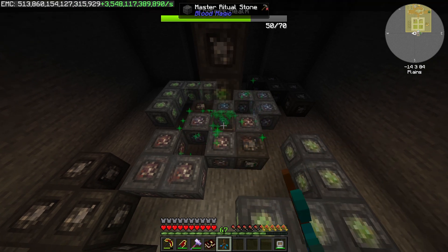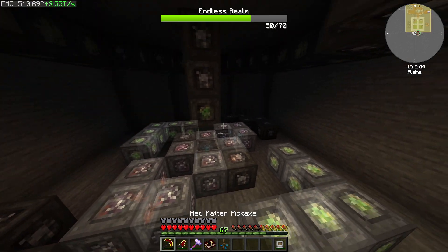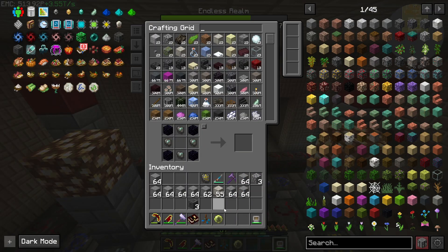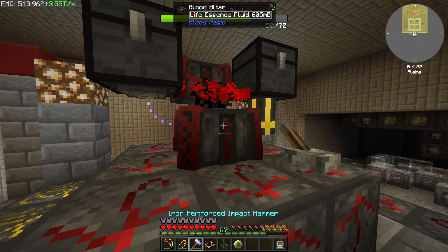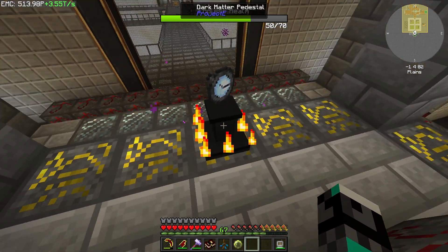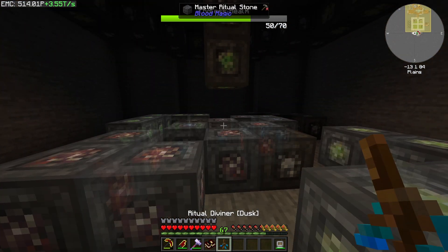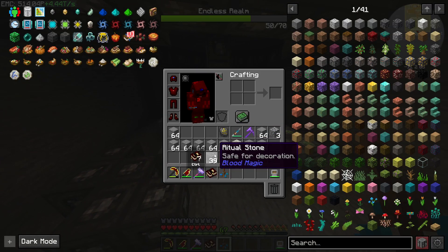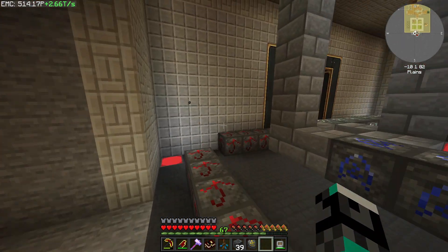This shouldn't take that long. Did I run out of blocks? We had exactly 69 ritual stones which is what we needed. Let's take all of them. The blood pool is badly handling it - we can turn the mob farm off for a bit so the pool has time to fill up and we can continue. There seems to be a visual bug here - I reloaded the area and everything just fixed itself.